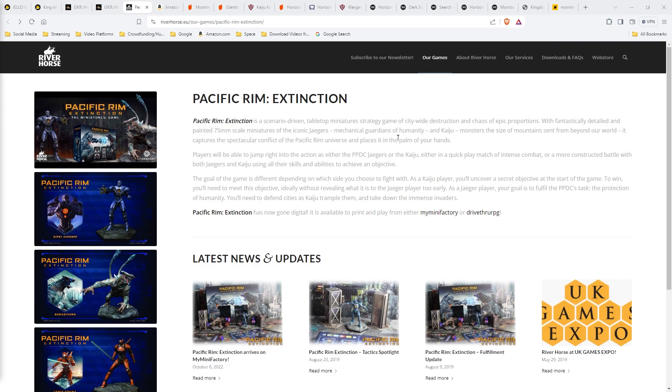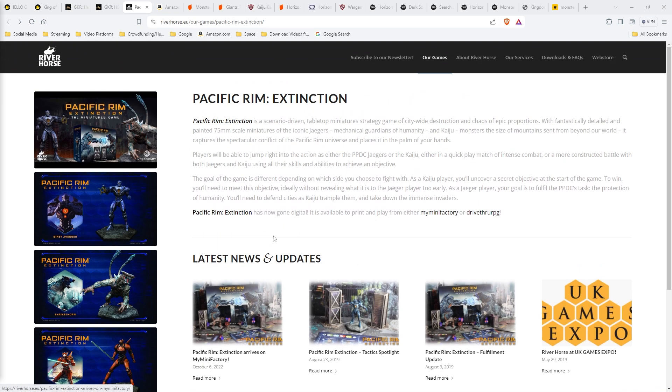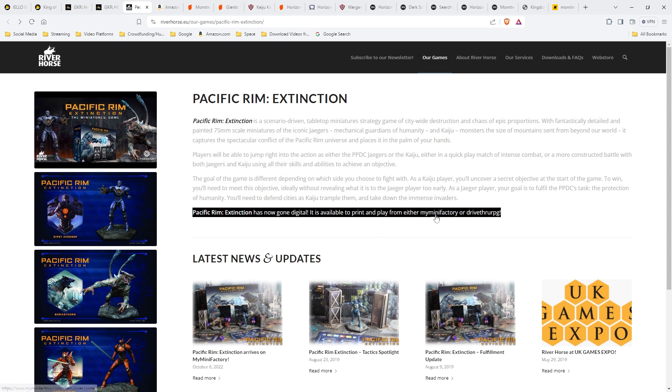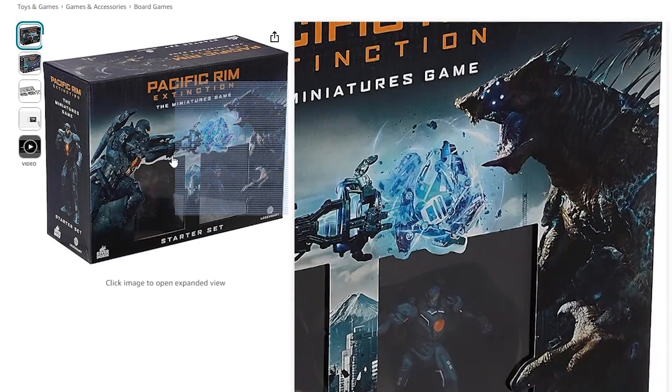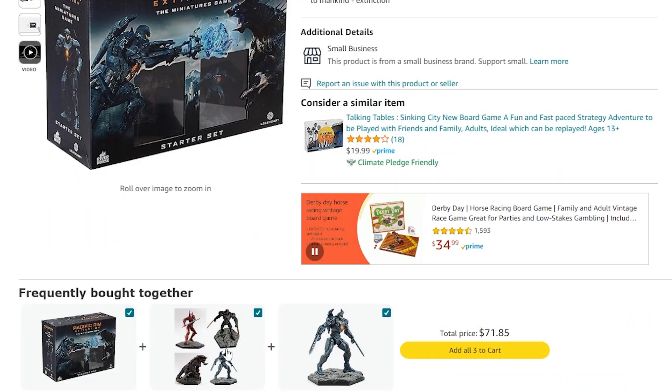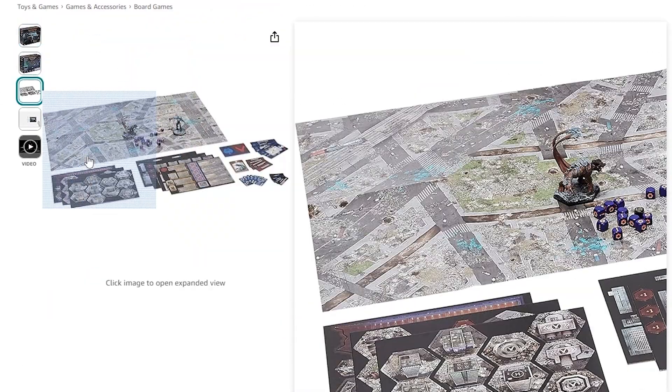Next is Pacific Rim Extinction. It's based on the movie — robots, giant monsters — kind of exactly what we're looking for. It looked like it could have been cool, because their website says you can download the 3D models and stuff. But those links are dead, there's nothing there. So as far as I can tell, the only thing you can buy is on Amazon. Then you buy different robots, monsters, and other packs. Could be interesting.